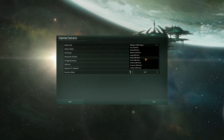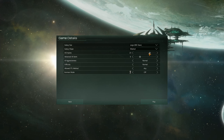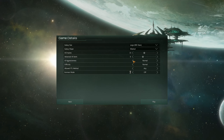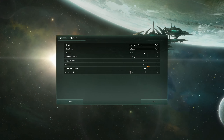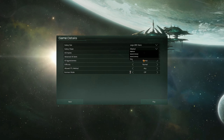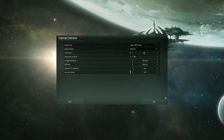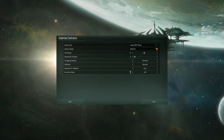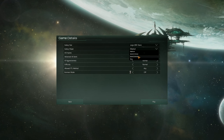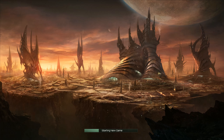Now we're going to go with a large galaxy this time — last time we went with a medium or a small. AI empires: let's go with 15. Advanced starts: zero. Aggression: normal. Difficulty: normal. Any method, and Iron Man off. Galaxy style — we'll stick with elliptical. Actually, you know what — for us that's not going to be a big problem because we're using wormholes. We're going to go with a four-arm spiral, 800 stars, and let's see what happens.